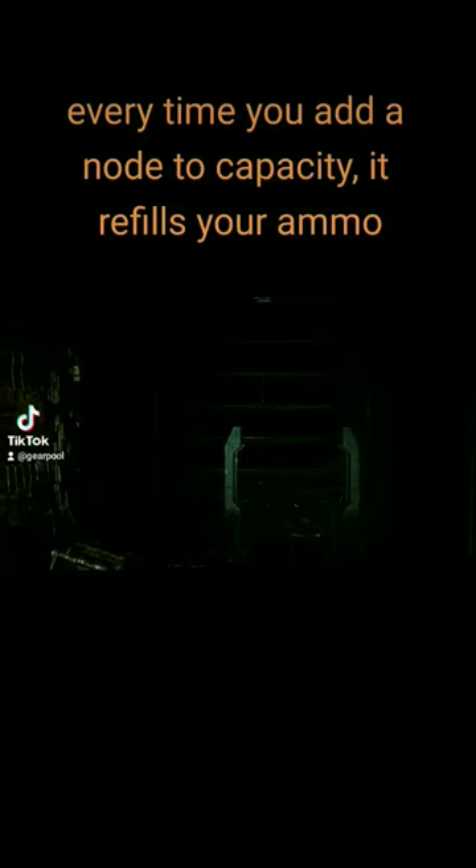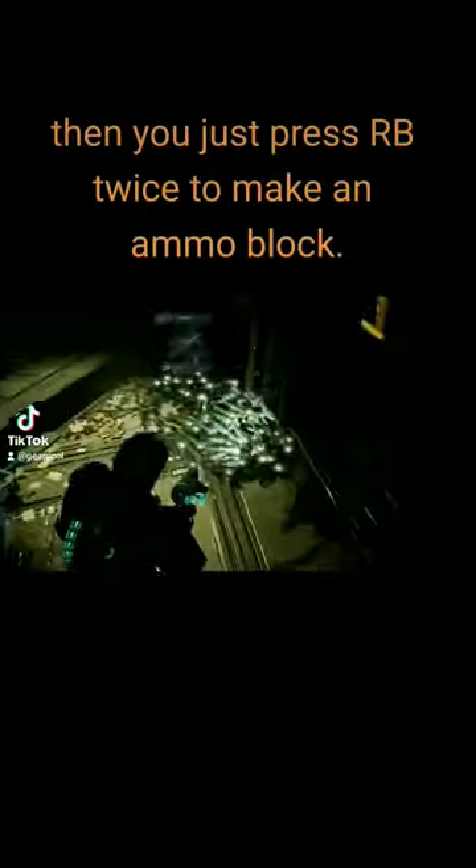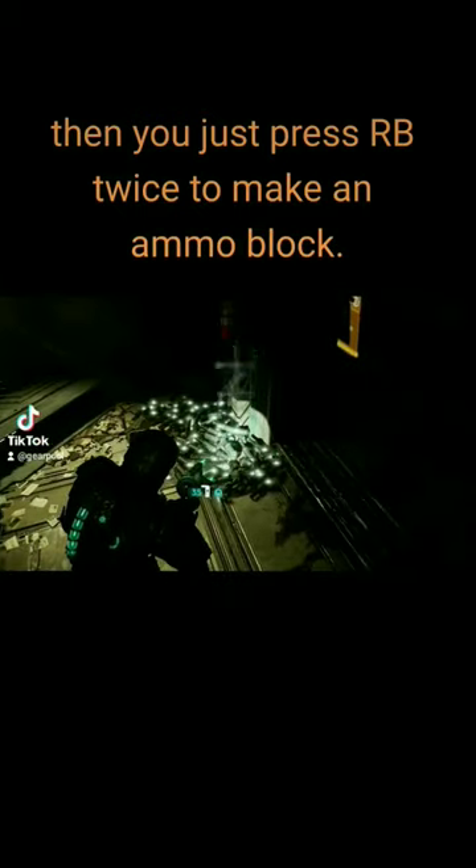Every time you add a node to capacity, it refills your ammo. Then you just press the button twice to make an ammo block.